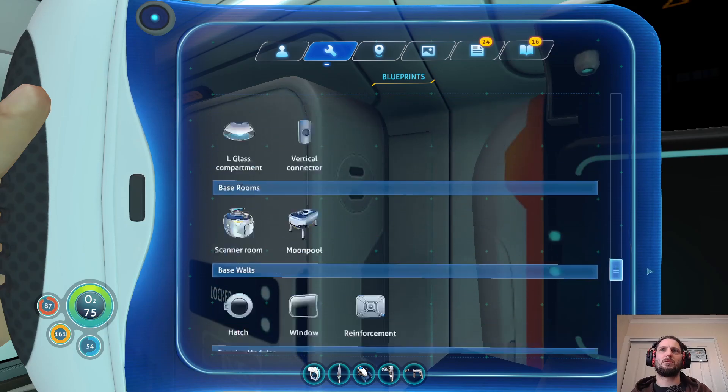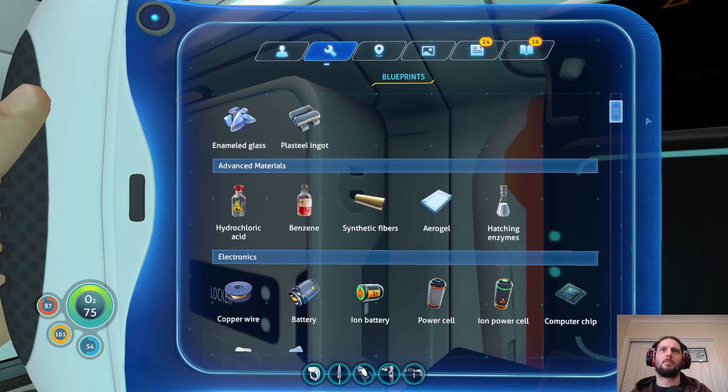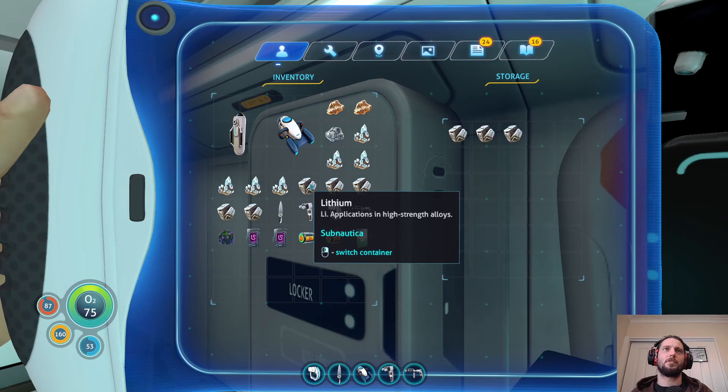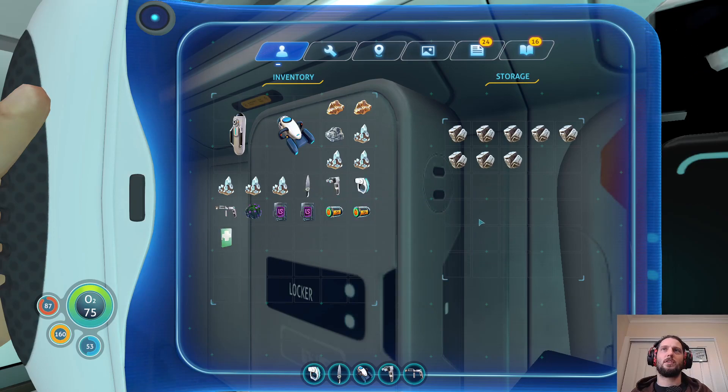Did picking up the aerogel give us anything? Maybe it was just a standard one. There must still be quite a few that don't have the extra stuff. If it's not included on the list, I guess it just gives us what it normally would — that's a bit disappointing. Never mind — we have ion batteries now, which is nice.